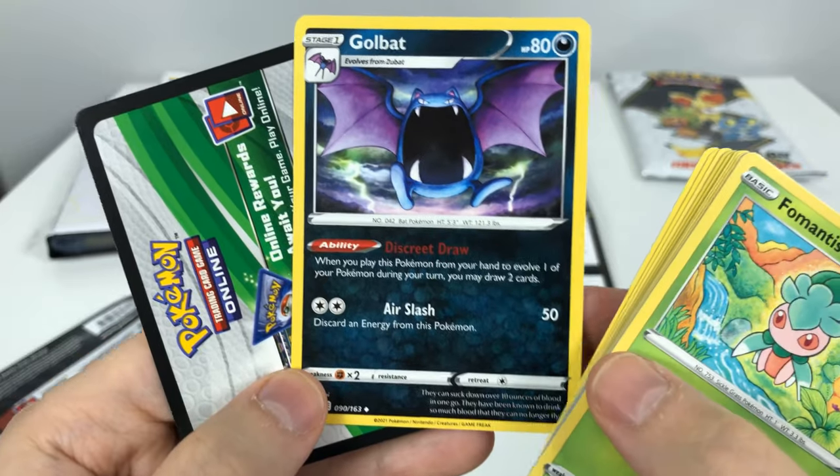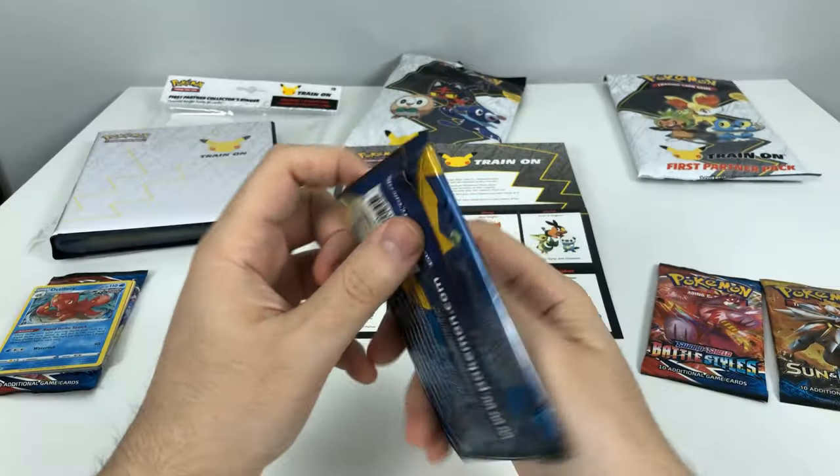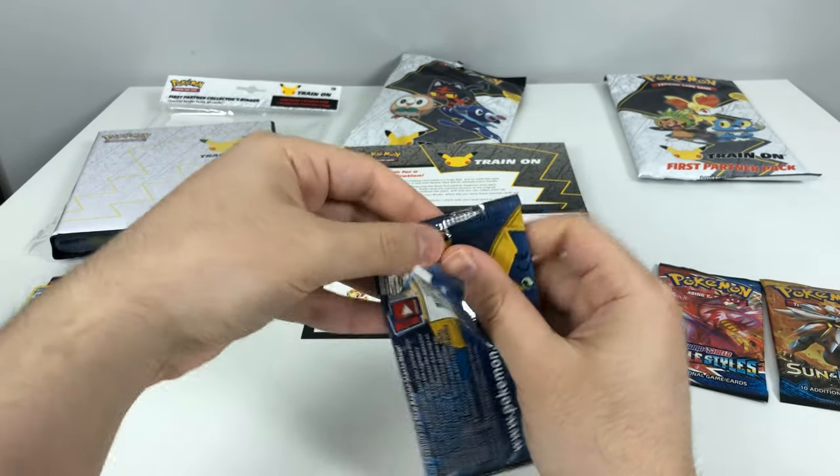Always love to see a familiar face, and whoever wants this code, go ahead. Okay, so next let's check out the Sun and Moon booster from the Alola region pack.